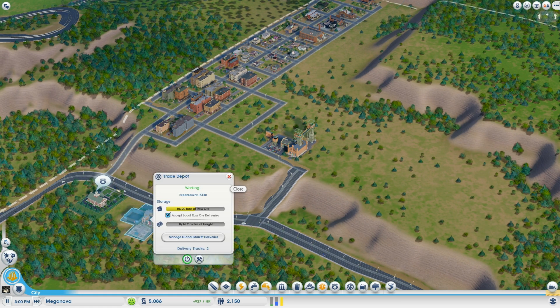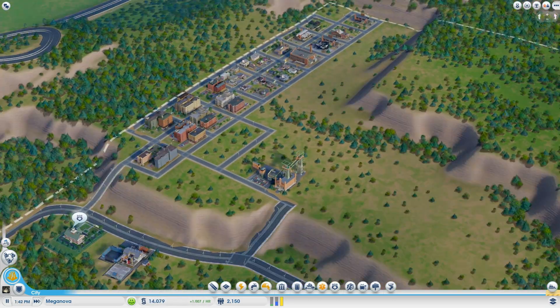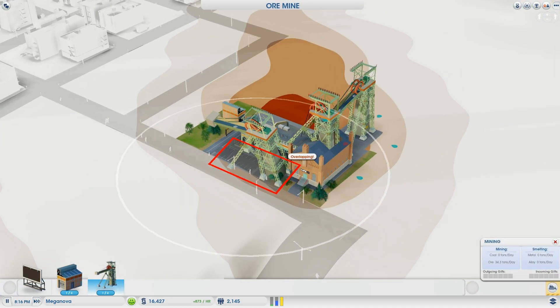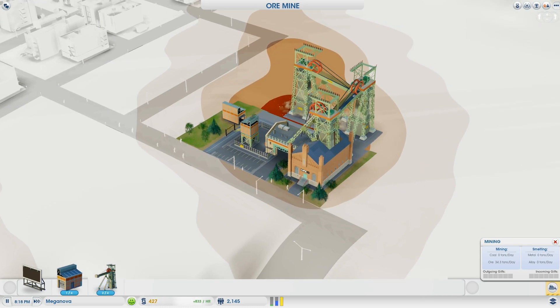Looking at the ore mine, it's making a good amount of ore and the trade depot isn't having any problems keeping up with it. Let's flash forward a little and add an extra module.